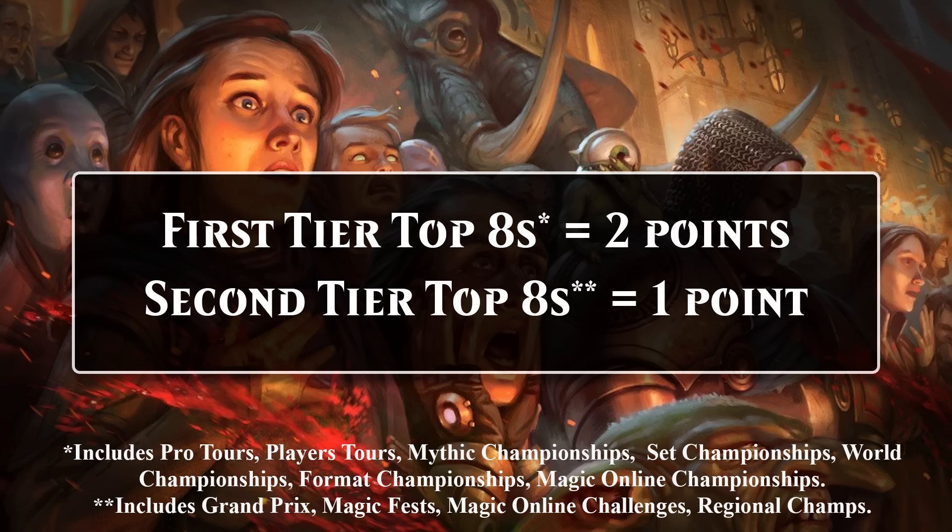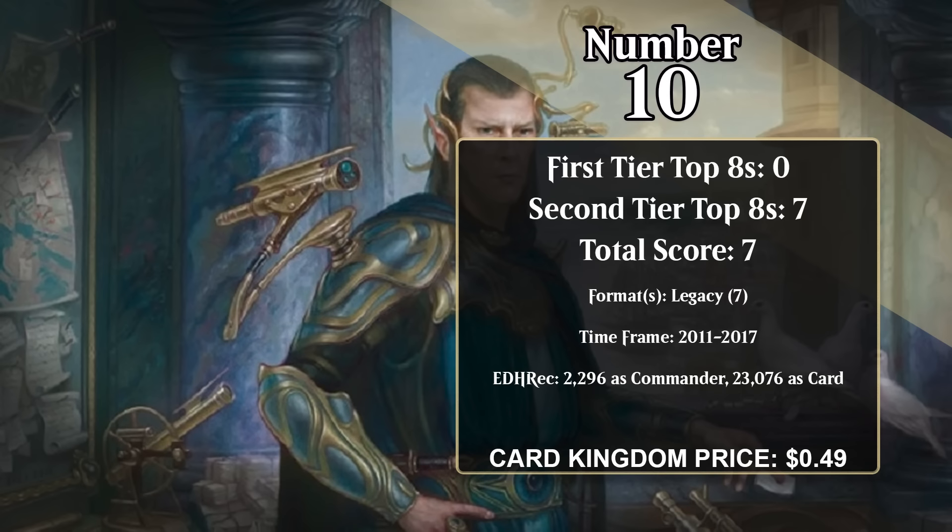Wizards of the Coast keeps printing really strong cards that cost one generic, a blue, and a green. As a result, I thought it would be interesting to take a look at that exact mana cost, so we can really get a feel for how powerful cards with that cost really are. In this video, we'll look at the 10 cards that cost exactly one generic, a blue, and a green that have found the most success in Magic's highest level of competition.